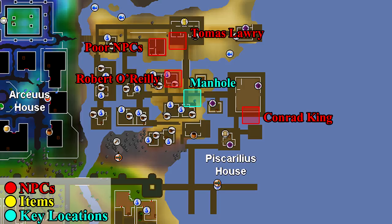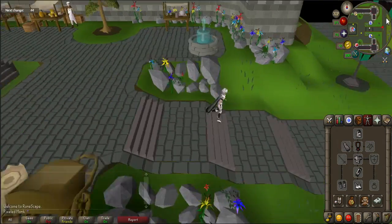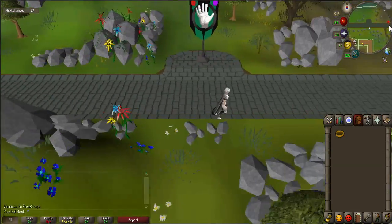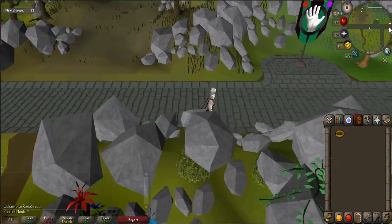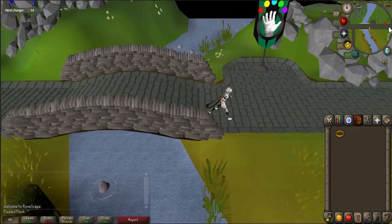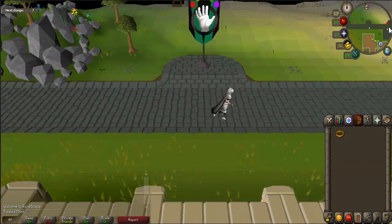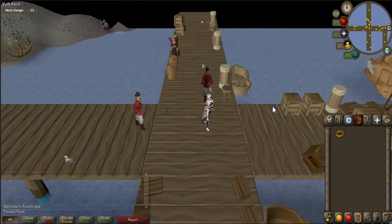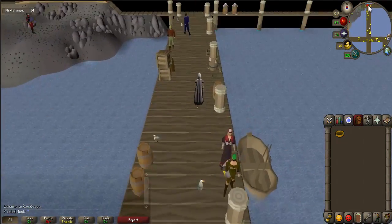Linked in the description below are maps for more information. To start the quest, you must first travel to the Piscarilius house. You can either use a Xeric's talisman to Xeric's Heart or a Kourend teleport spell and walk east. Alternatively, you can travel by boat in Port Sarim. Once there, head towards the Piscarilius house bank.